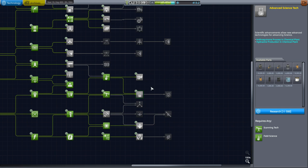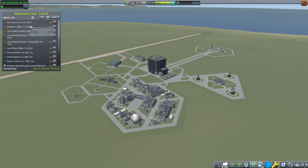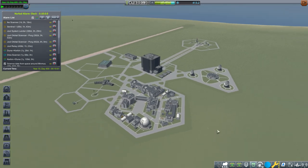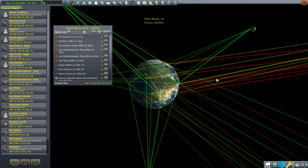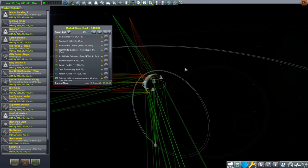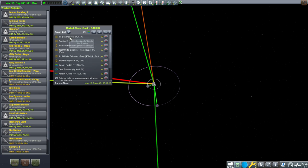We've got an Ike scanner approaching Ike that's going to start scanning for resources, and we've got the Sentinel-1 thing to do. I don't know how long that's going to take. We've got a bunch of stuff approaching Jool that's probably dead already. I eventually want to bring our Kerbals back from Minmus, but if we could unlock that sickbay, we could try it out with the Kerbals currently around Minmus to see if it works while they're still deployed. Let's jump over to the Ike scanner and see what's going on.